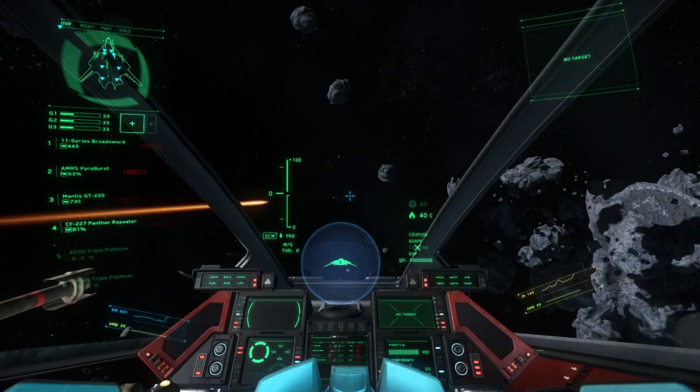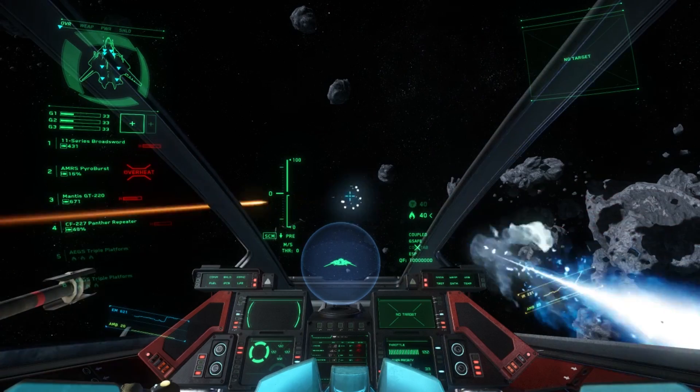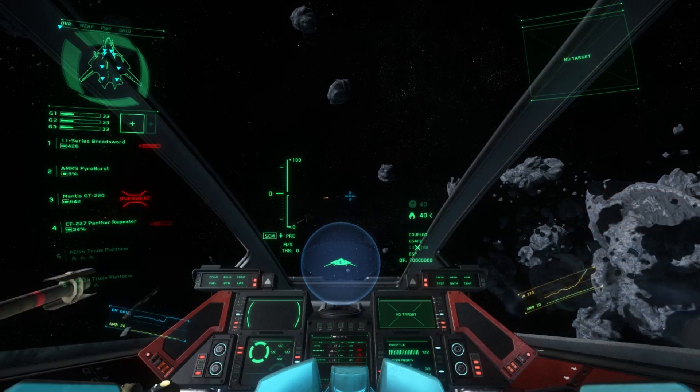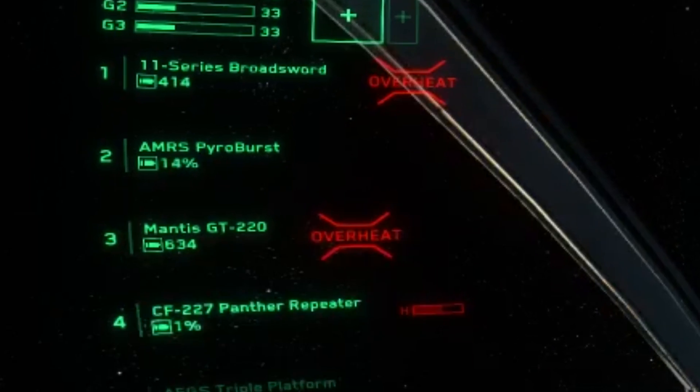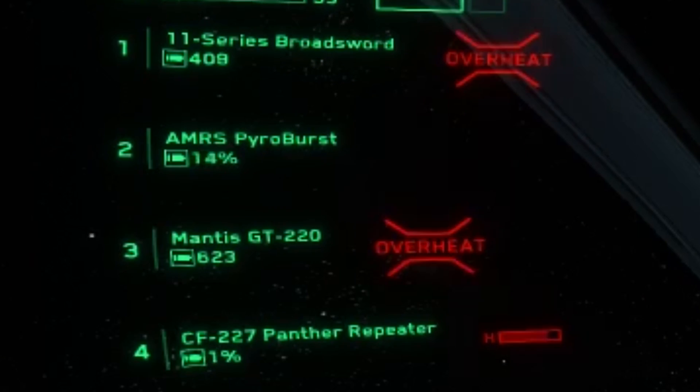All weapons create heat when fired that must be dissipated by the ship's coolers. When excessive heat build-up in the weapon is detected, the weapon rate of fire will automatically be reduced to prevent system damage. Weapon heat or overheat is displayed on the combat visor interface at the top left of the screen.